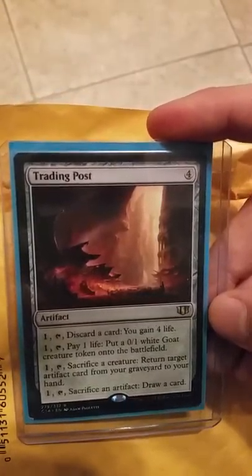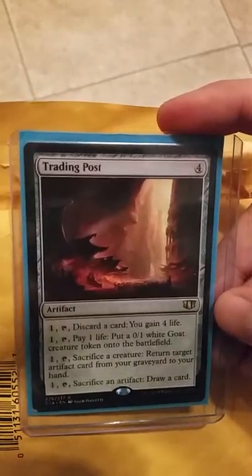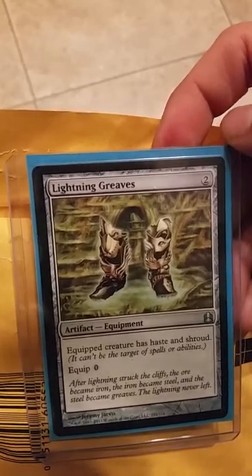Trading Post — nothing special, four mana artifact. One and tap, discard a card, you gain four life. One and tap, pay one life, put a white goat token. One and tap, sacrifice a creature, return target artifact card from your graveyard to your hand. And one and tap, sacrifice an artifact to draw a card. There's got to be a way to make this work.